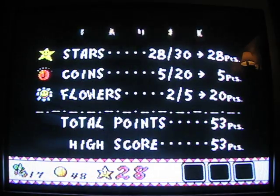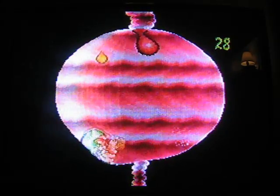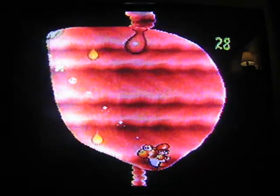Welcome back guys. Last time we were swallowed by froggy. Now basically all you have to do is watch out for the stomach acid, eat a giant shy guy, and then throw it up at the uvula — at least I think that's the uvula, that's what they call it. Or you can bounce it off the walls; it kind of ricochets off it.